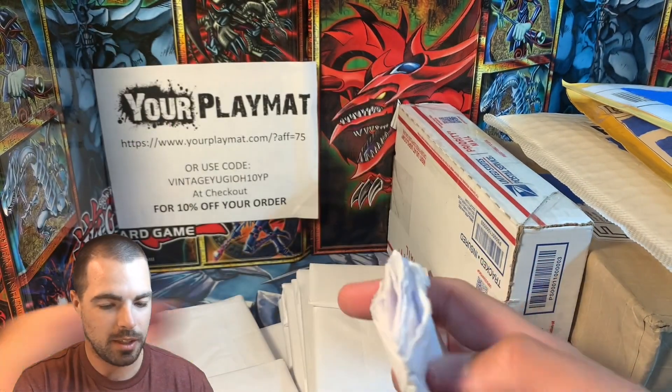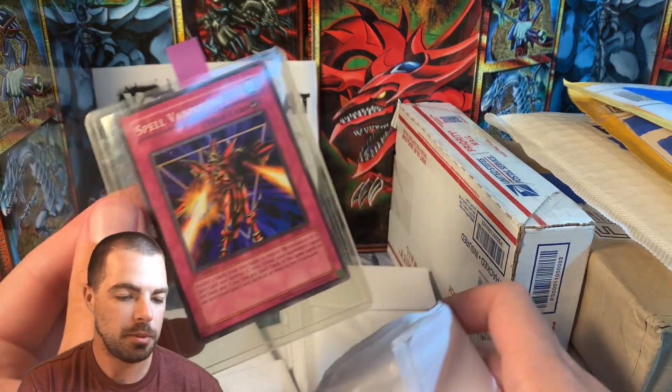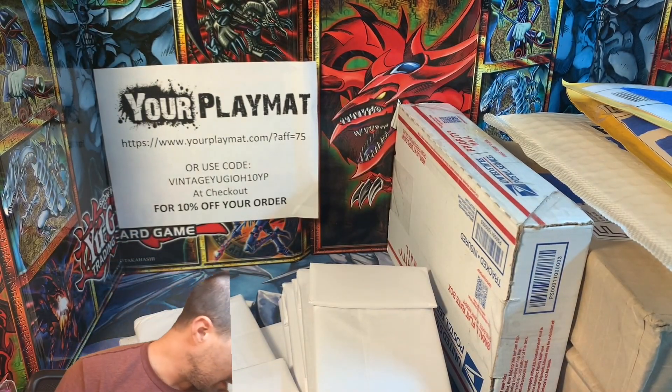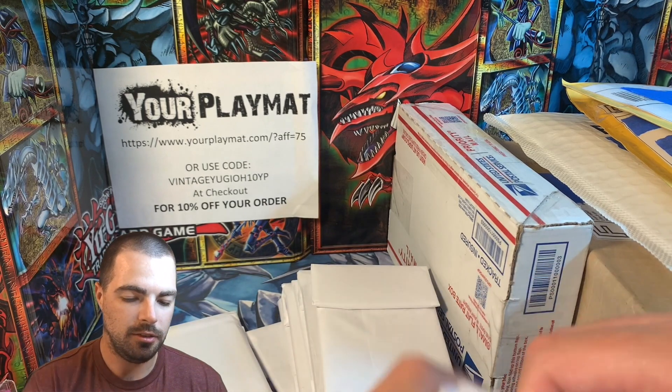Medora from Dark Crisis. So we're probably going to have about a complete holo set of a couple of these 2003 sets. Spell Vanishing from Dark Crisis. And Guardian Seal. So we've pretty much hit the Exodia Necros set or Shenado. Don't know what else I'm missing from Dark Crisis.